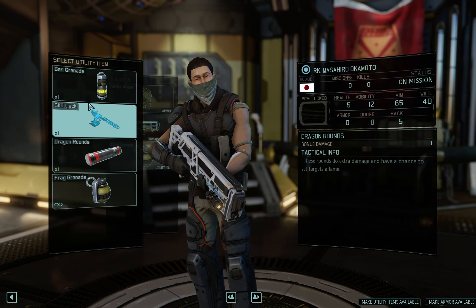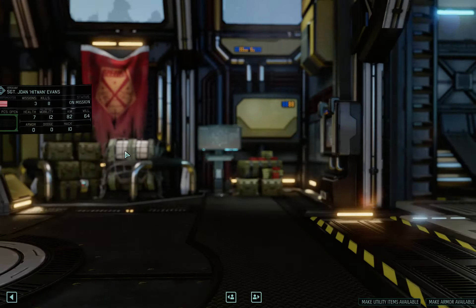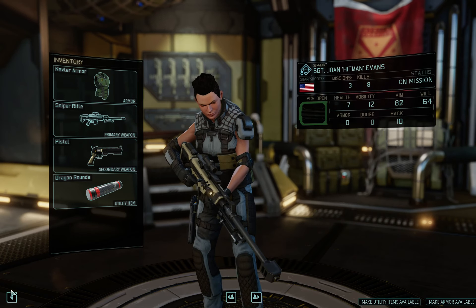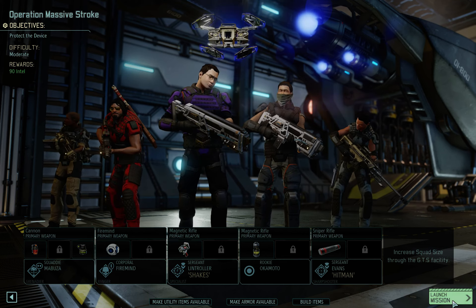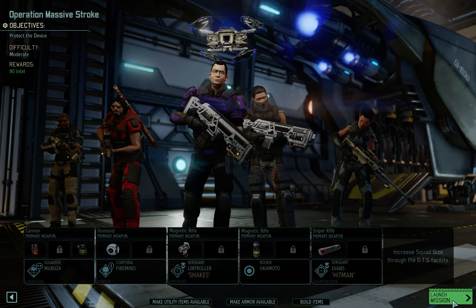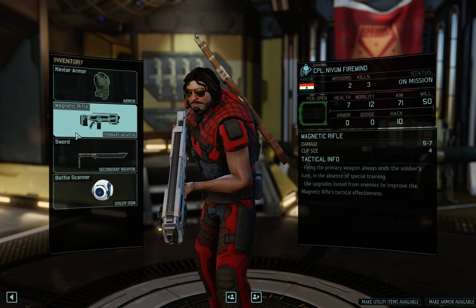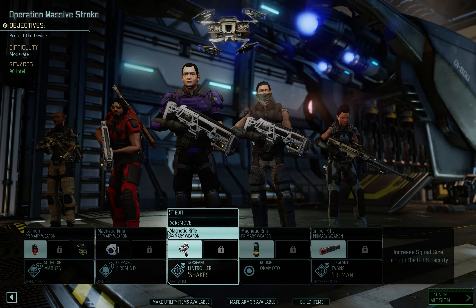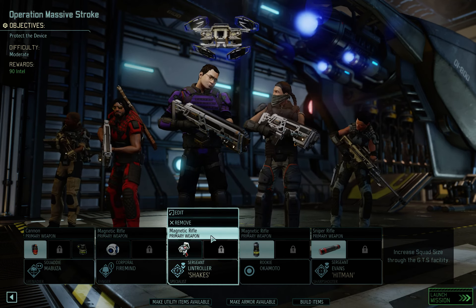Snipers are great, but I'm finding them to be less great in XCOM 2 than I found them in XCOM 1. Let's give our sniper the Dragon Rounds. AP Rounds are great, but we have so many grenades — this one removes two armor, all of them remove at least one armor — so I don't think we really need AP Rounds. I think with that we'll be good to go.